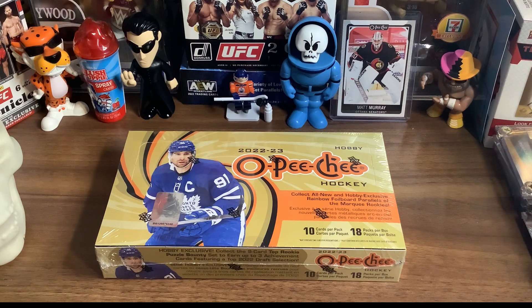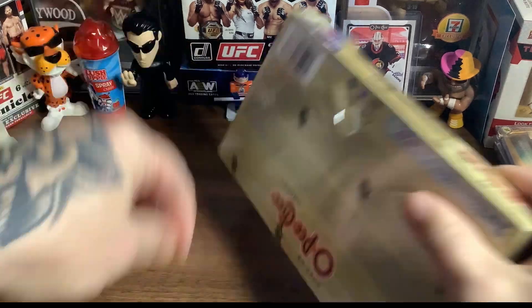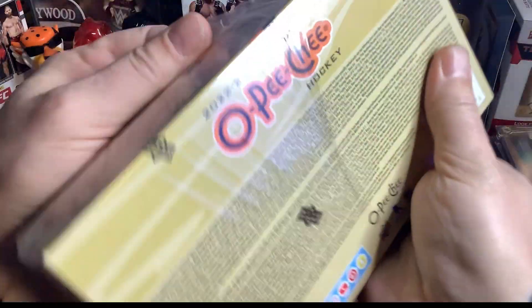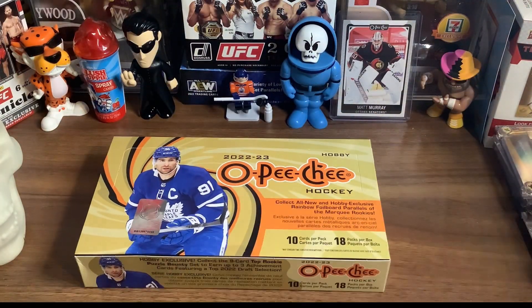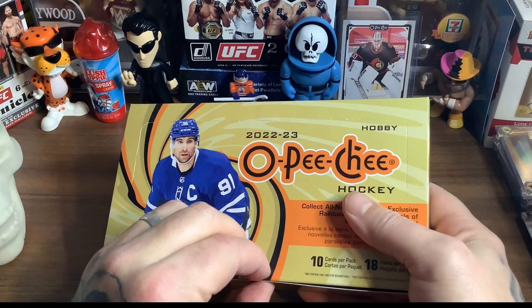All right, let's get into it. I watched a couple of these videos on YouTube just in the last couple days since March 1st with this Hobby Box coming out. And these cards, actually, for OPG, they look pretty good. I saw a guy pull out some kind of pixelated Ovechkin, and that was like the nicest card I think I've ever seen OPG ever put out. And I've been around for 52 years, so I've seen a couple OPG cards in my time.